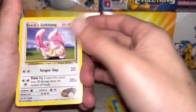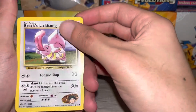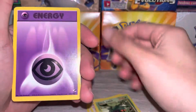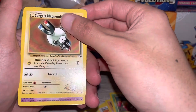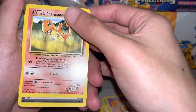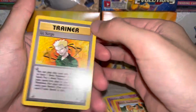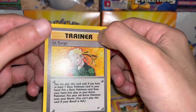As for the commons, Pikachu and Charmander would be nice. Brock's Lickitung, Raticate, Oddish, Psychic Energy, Tauros, Mankey, Bellsprout, Magnemite, Abra — there's a Charmander and a Trainer. Oh wow, look at that — it's not a holo. So all these packs weighed the same.